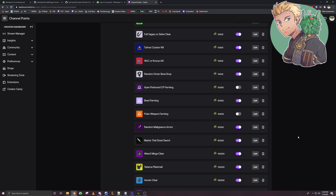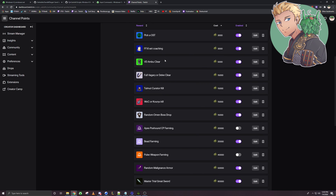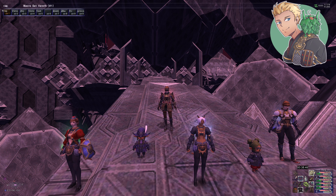If you guys didn't already know, I'm streaming on Twitch. We recently added something called Channel Points, which you get just by watching the stream that you can later redeem into in-game rewards such as Aeonic Clear, Wave 3 Megaboss Clear, Random Omen Boss Drop, Random Malignant's Armor Drop — very cool rewards — and Ambu Clear for only 5k points. If you guys are interested in that, please feel free to check out the channel. I'd greatly appreciate it, but let's get on to the guide.